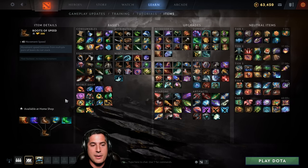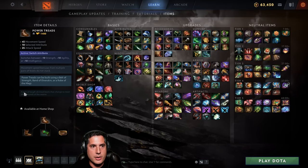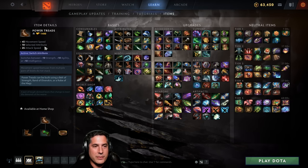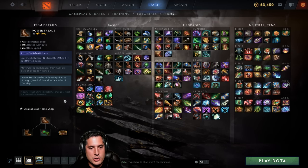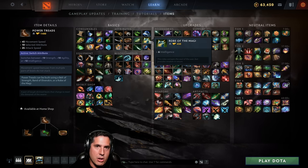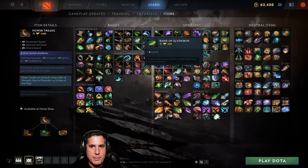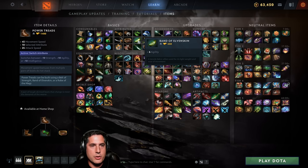The build-up of Tranquil Boots is way better: you get Boots of Speed, then Wind Lace for 20 extra movement speed, then Ring of Regen for health regen — and then you complete your Tranquils. Compare that to Arcane Boots where you have boots and then spend 900 gold on an Energy Booster during which you feel weak. If you're carrying, I recommend Power Treads — make sure you select the correct attribute for your hero, such as Agility for Slark or Strength for Wraith King.